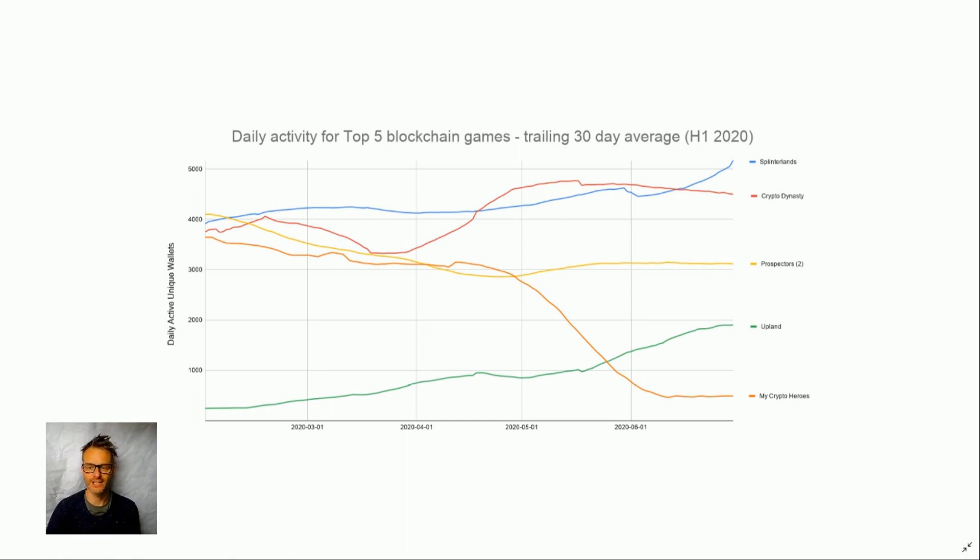Crypto Dynasty has proven itself able to sustain well over 2,000 daily active unique wallets for a long period, so I don't think it's going anywhere soon. For Prospectors, we saw the WAX version launch in December with a massive spike, and the decline we're now seeing is people naturally churning — after a few months playing any grindy, economically-based game people move on. It's sustaining pretty regularly at 3,000, which is good. To me it looks like it will maintain at this level for a while.